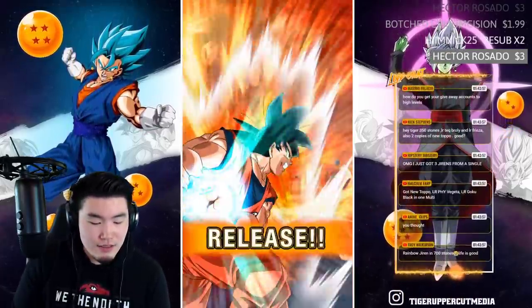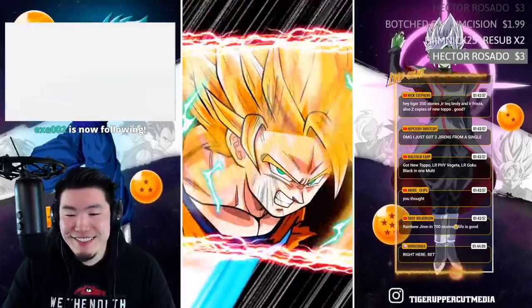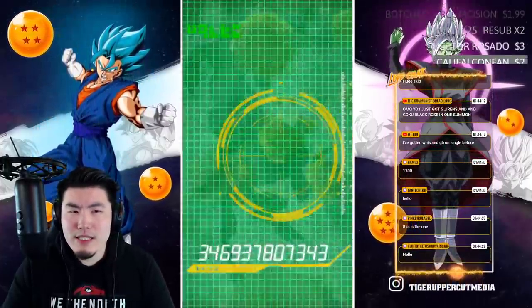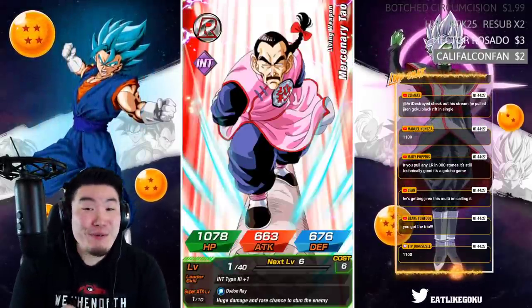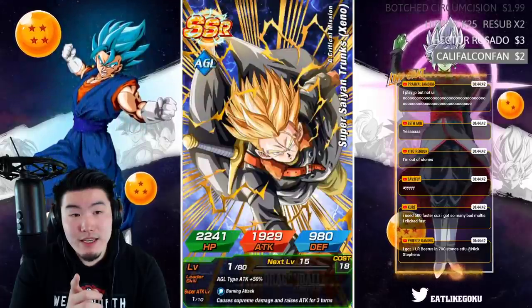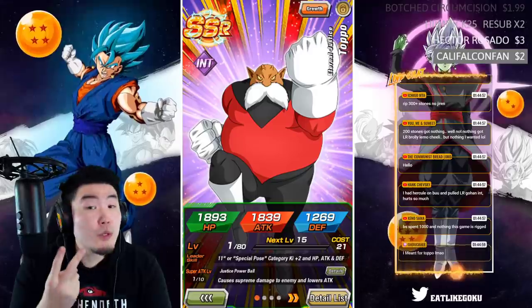I guess a hundred — have we blown through 400 stones already? That's insane, it goes by so fast. How many stones did I have at the beginning? It was 1100 — and we have about 650 now. We finally pulled the new Topo — that's a win! So we had 1100 stones at the start, which means we've spent 450. At least we got two LRs and a Topo — two usable LRs, that's key.